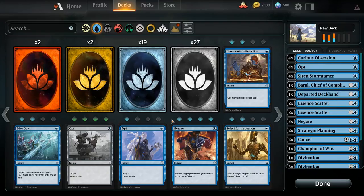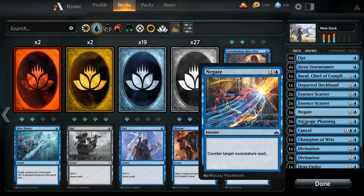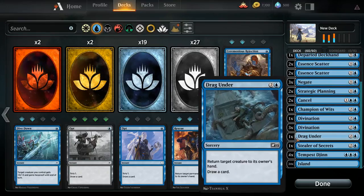The first type is removal, which is fairly simple. Removal is anything that removes or destroys a card that's already on the battlefield. Drag Under would be removal as it's a bounce spell. Lightning Strike would be removal as it's a damage spell. Fatal Push or Murder would both be removal spells as they're direct destroy spells.